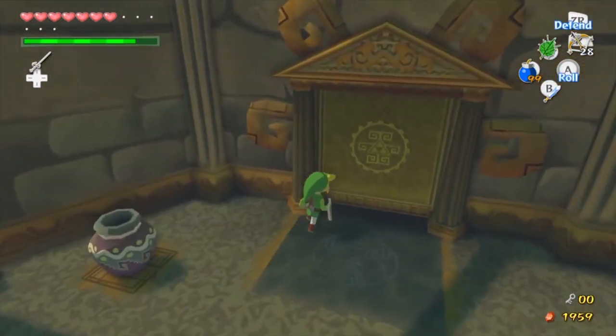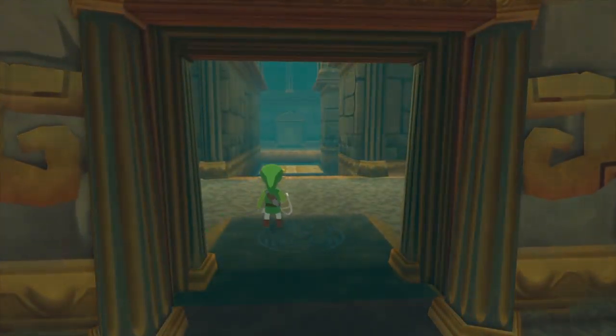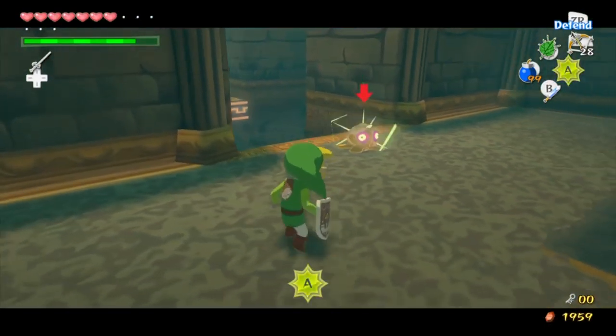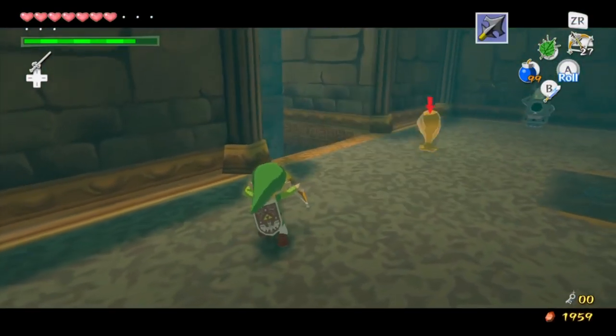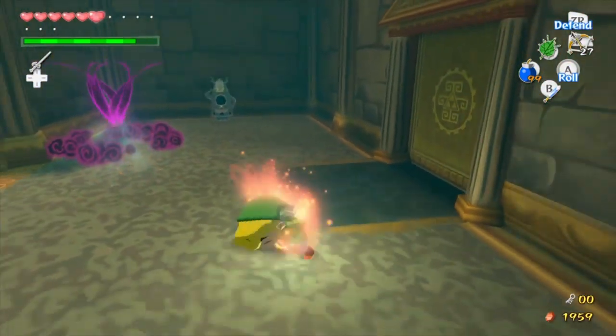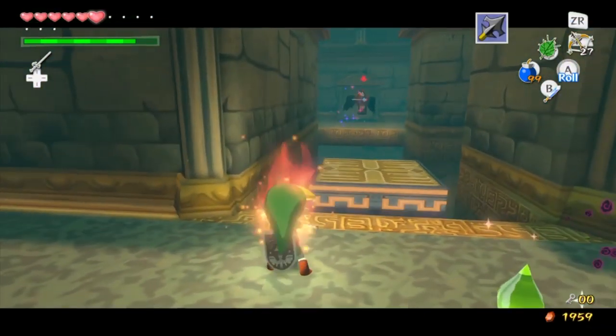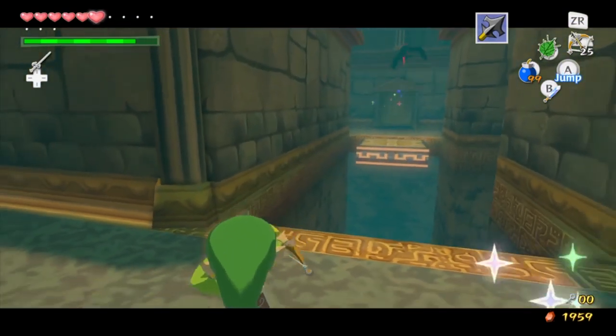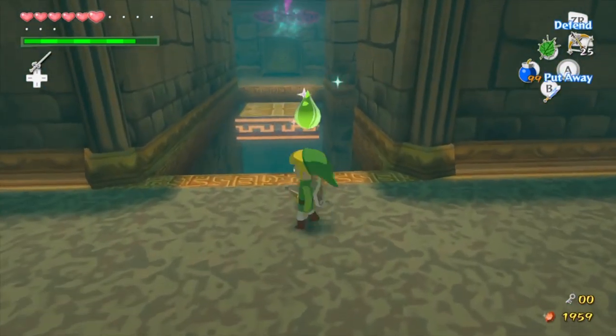First of all, we need to go to the East Wing. Oh shit, these guys are... I forgot about you guys! Luckily, they don't stand a chance against arrows. And wizrubs have inhabited this place now. It's like they knew I was going to come back. However, this trip should be completely optional, I think.